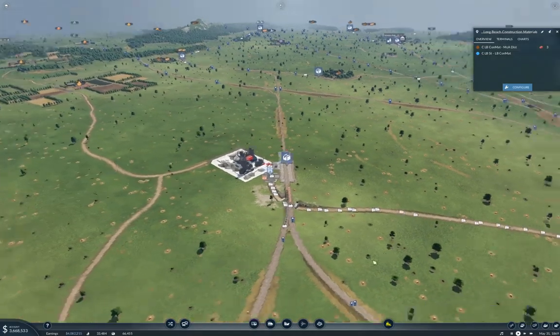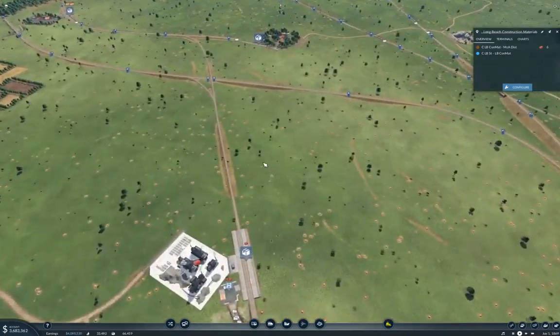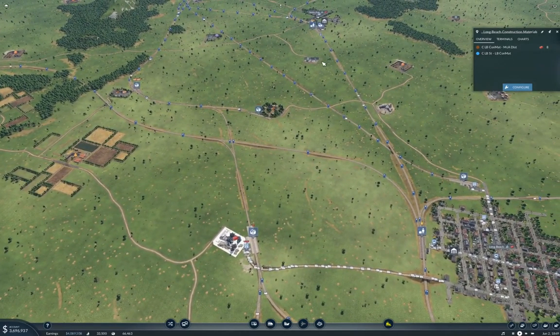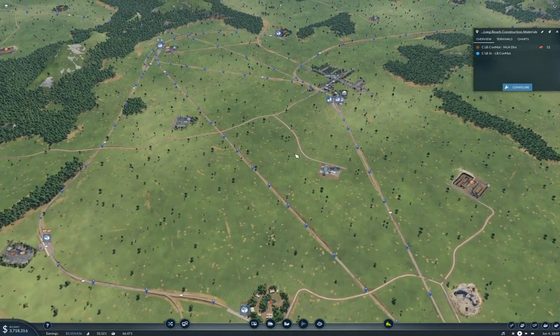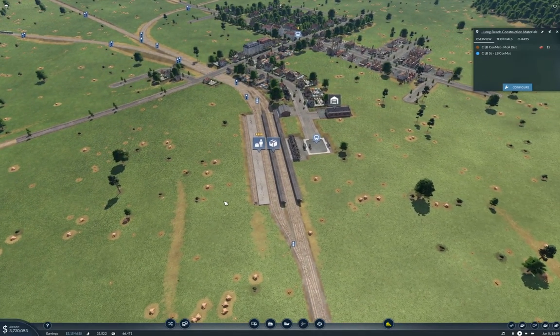It occurs to me that I could do this partly by adding a platform at the Conmats factory. Then I can... you need to get over here. And you've got this line here, which is just a linking line, which looks rather like maybe it should be replaced. Yeah, you can rejigger that, send this over here.